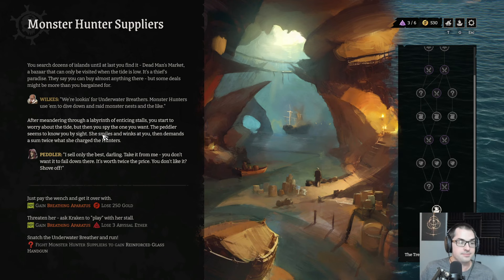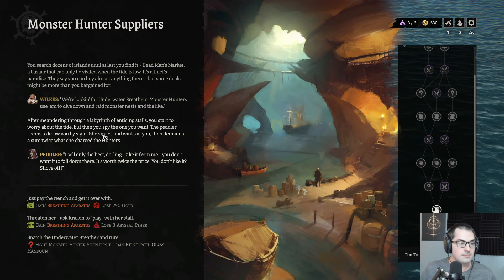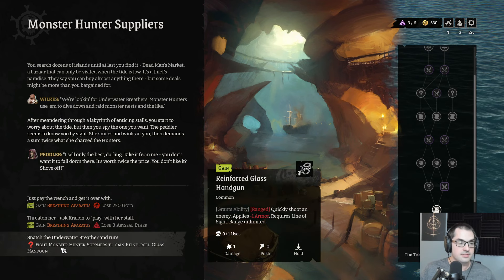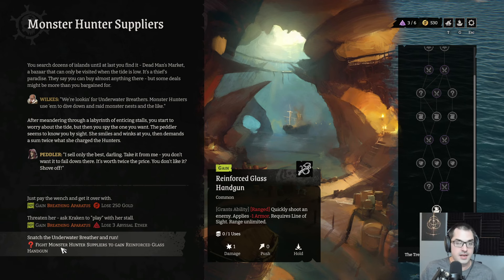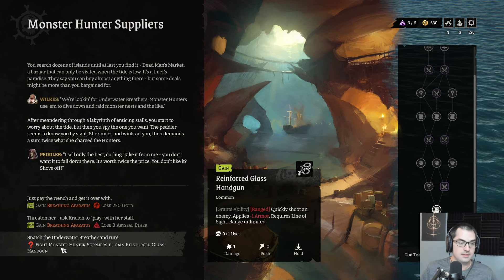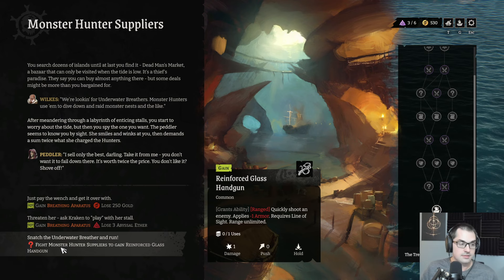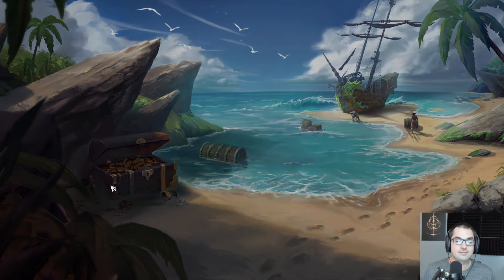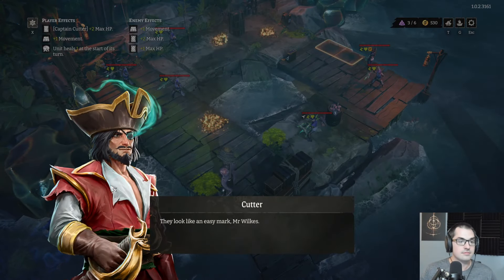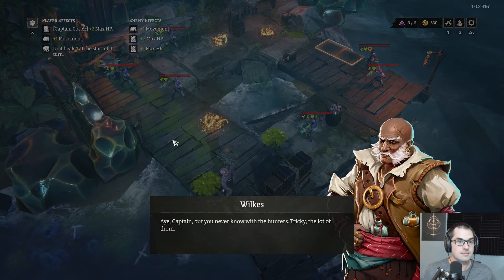After meandering through a labyrinth of enticing stalls, you spy the one you want. The peddler seems to know you by sight — she smiles and winks at you, then demands a sum twice what she charged the hunters. I don't like it shut off. I want that handgun — shoot an enemy for one damage, apply minus one armor. And you're telling me I get the stuff for free? I'm in.